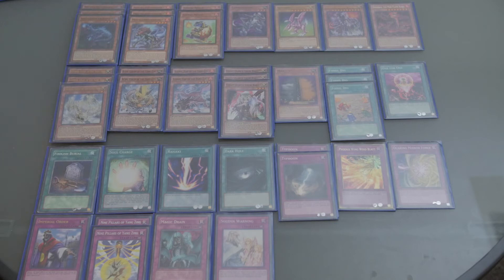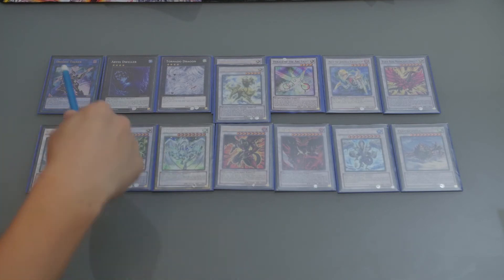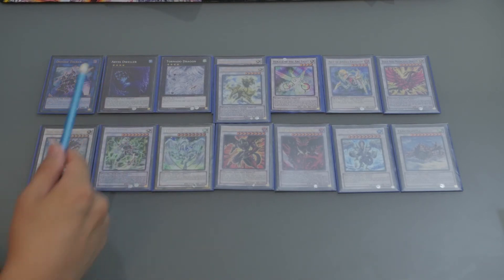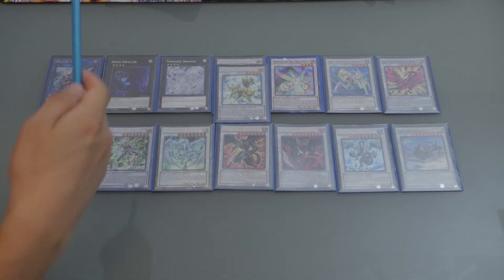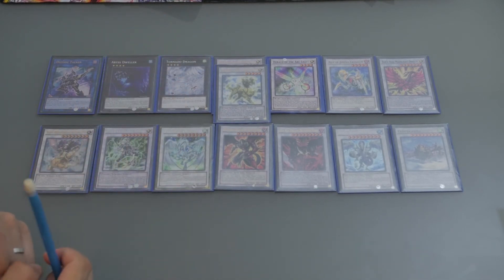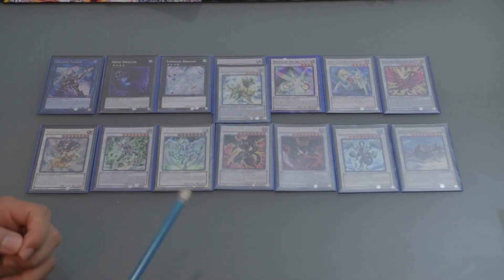I'm going to explain the extra deck briefly and then wrap up. One Decode Talker — a Link monster that allows me to bring out two more extra deck monsters, very powerful. Abyss Dweller — this deck can easily Special Summon rank 4 monsters, so I run it. And Tornado Dragon — TCG exclusive, but it will probably come to your country soon. Two copies of Danlong, First of Yang-Zing — the original Dinosaur Yang-Zing deck runs three, but I've tested it many times and almost never needed three copies.